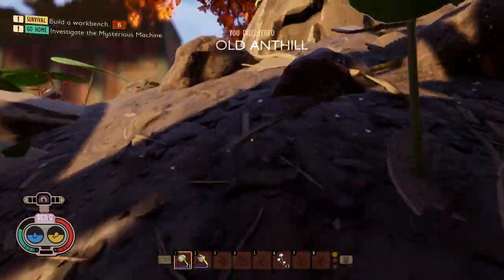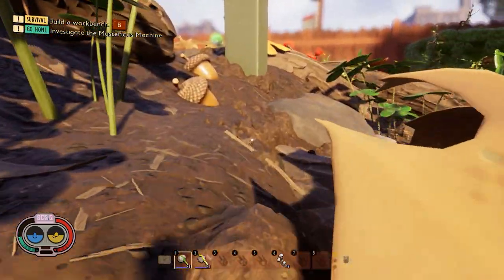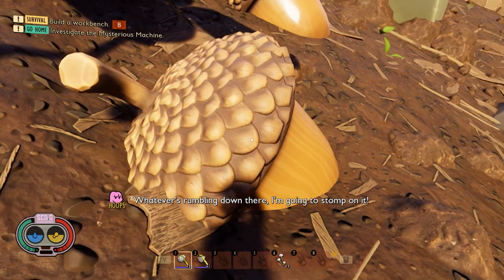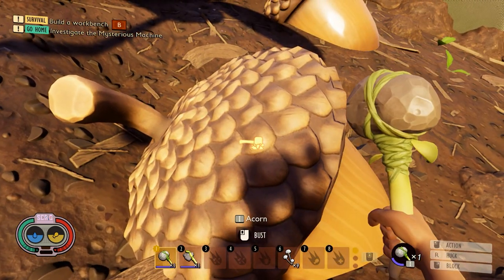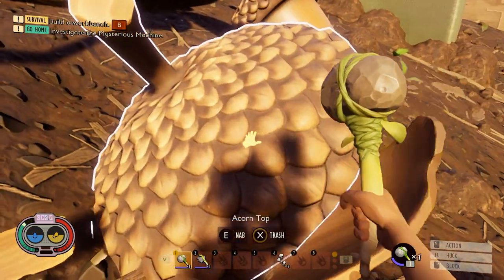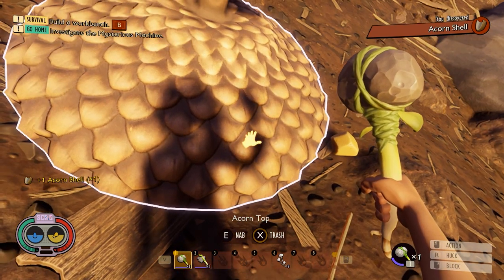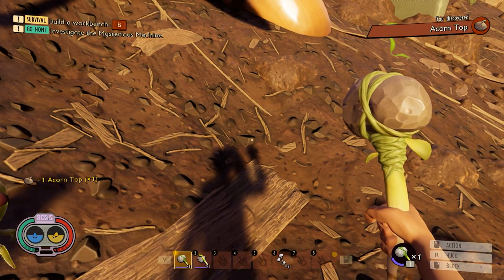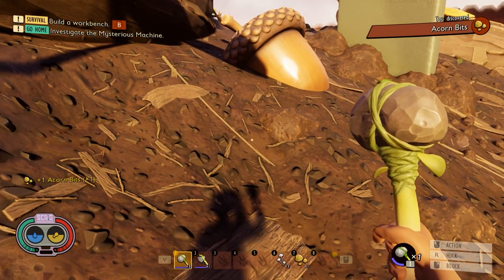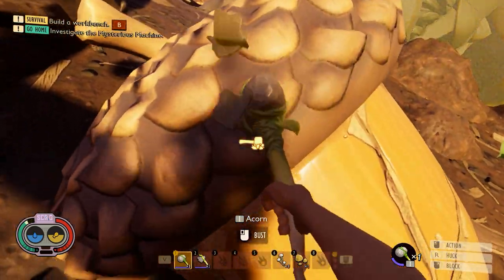When you get close to the big tree, all over the area next to the tree you can see there are acorns here — there are actually more than two. We would like to bust them down. We need to collect an acorn shell, an acorn tube, and acorn bits as well. You can actually bust as many as you can from here.